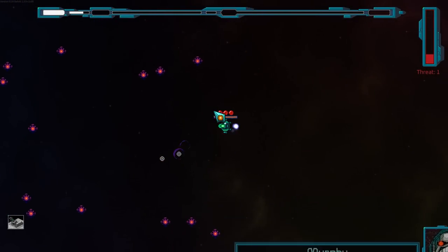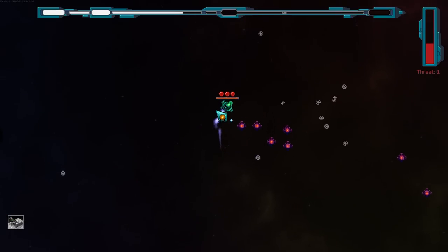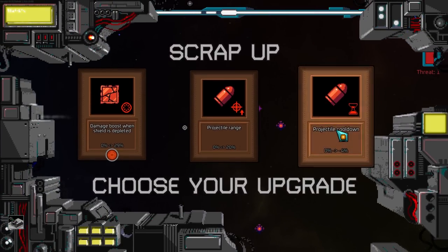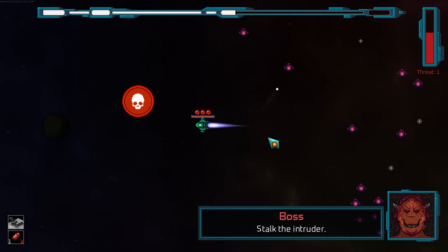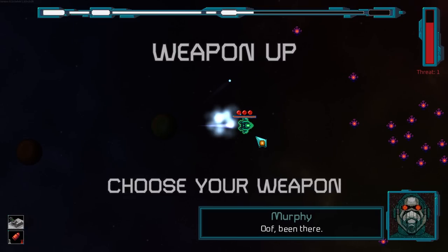I don't know what I want to build for this time. Maybe a non-dash run. I definitely wanted some orbitals to show up but they were not that common. There's also, interestingly enough, an upgrade that makes bosses show up faster.